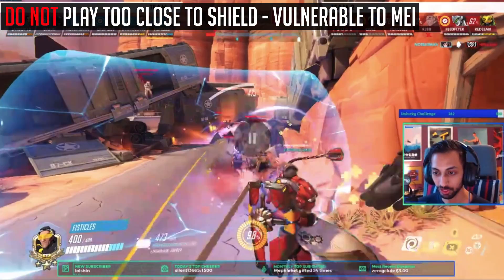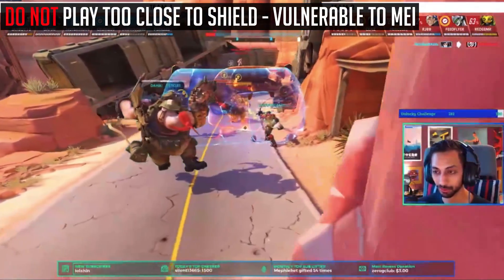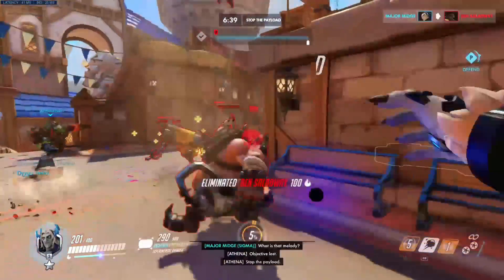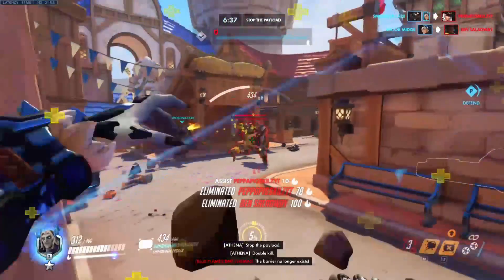You're actually way too close to your own shield. Throw your shield out back here — you're still within effective range, and you're still closer to running away. You're even running in front of your own shield. Other than that, basic shield management from the Reinhardt guide also applies here as well.